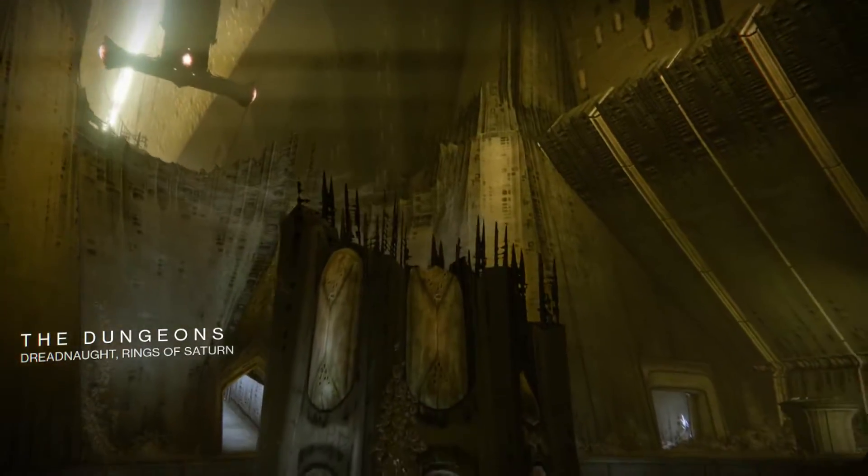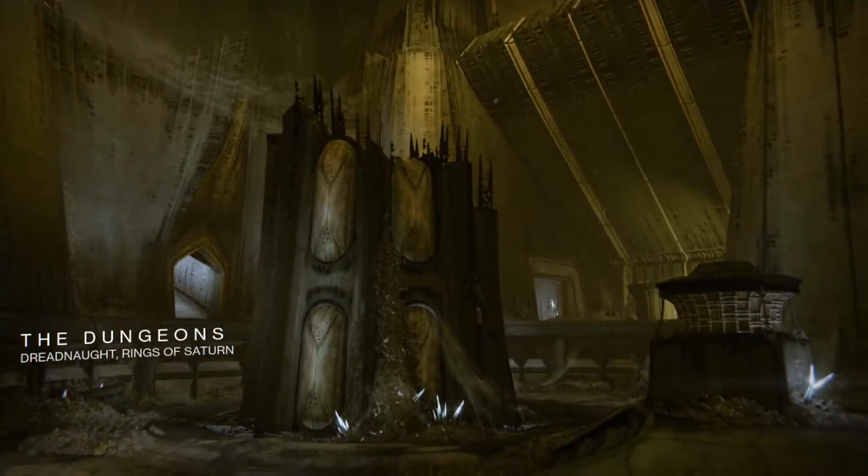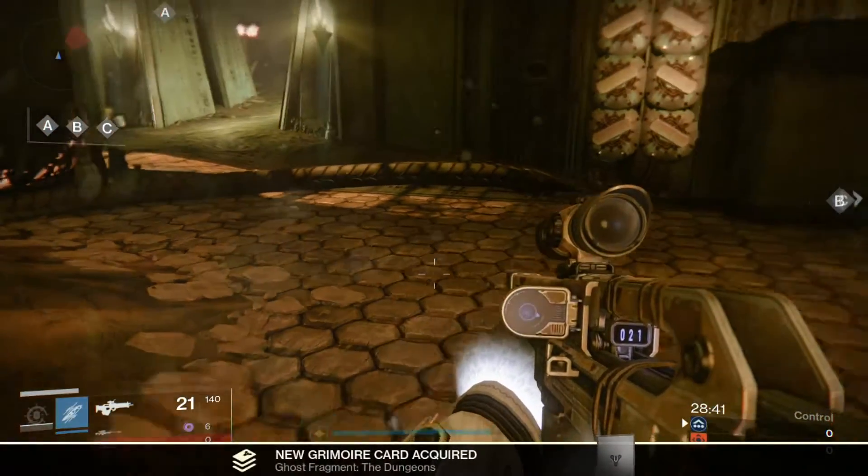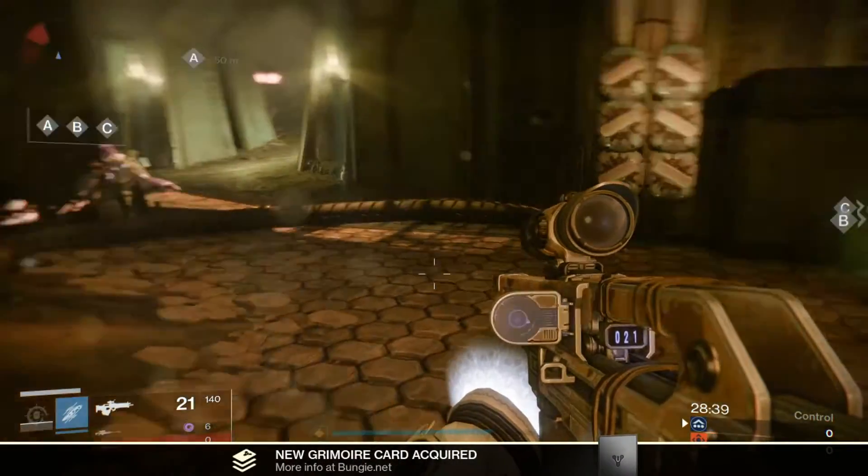The final map for this video is the Dungeons. On the lower part of the map, coming from the right side out of the B objective, you will find the ghost seated on the ledge with a special ammo spawn.